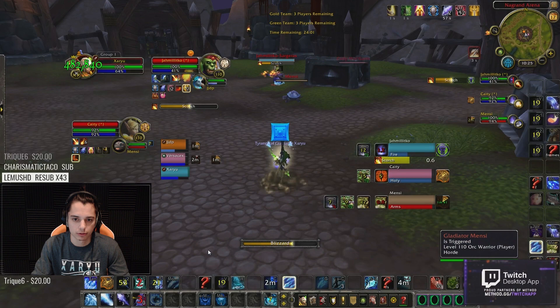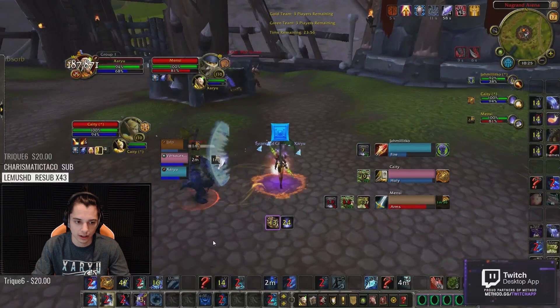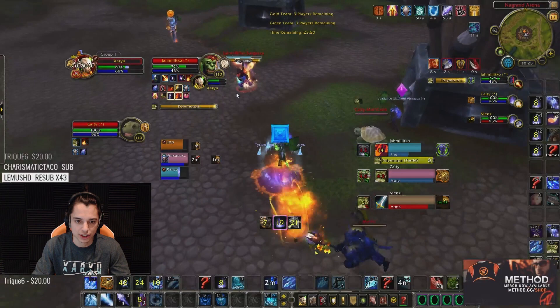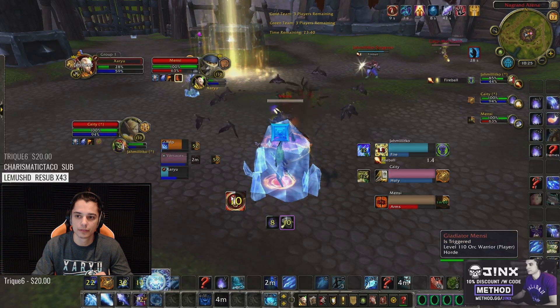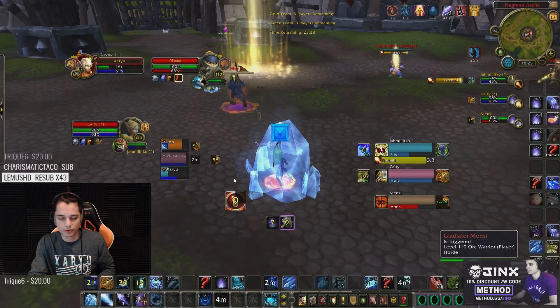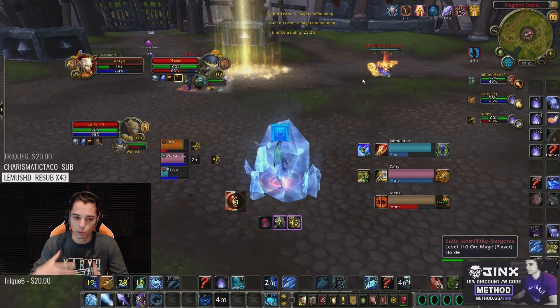I should have at least set myself up to Counterspell that Polymorph without my Pali having to eat that CC. I do get a full Sheep onto the Pali, trying to get a lockout, but I don't have a lockout for that Polymorph. I have a lockout in 5 more seconds, so my Pali's going to eat more CC. My Pali's eating a lot more CC and we're not getting their offensive or defensive cooldowns — it's just bad. This game just isn't going as well. Sacrifice is up and the Block is up — another mistake where we've overlapped two of our larger defensive cooldowns, Sack and Block.